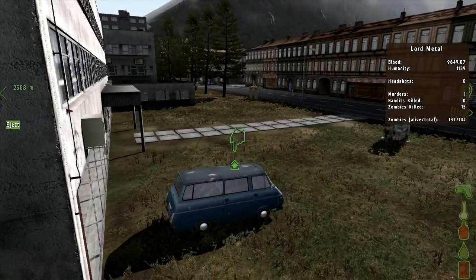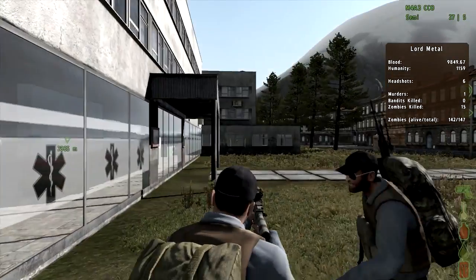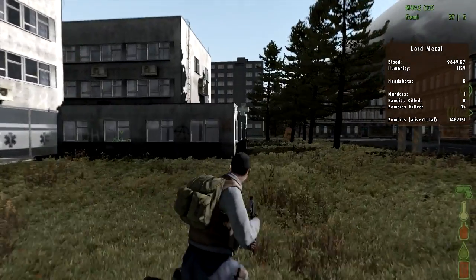That empty can will store your DNA, fingerprints, and your smell and all that stuff. So you can use dogs to look around for people, and people can use dogs to look around for you.